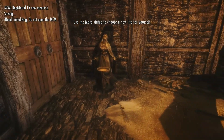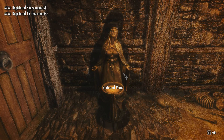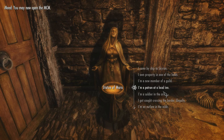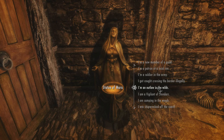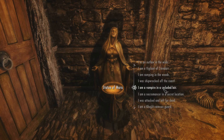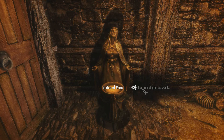Live another life — use the Mara statue to choose a new life for yourself. This must be it. Approach, my child, and choose where your new life shall begin. So we are an assassin. I think 'camping in the woods' because he's an assassin — he might be on the way to a job or something like that. 'The woods can be so peaceful this time of year. Good hunting.' So let's go with camping in the woods.